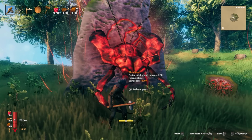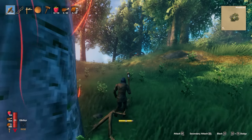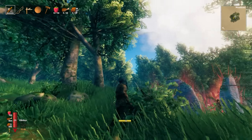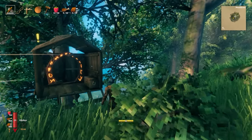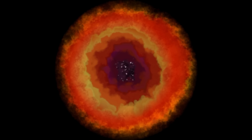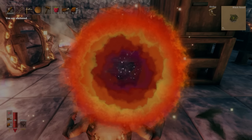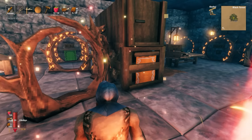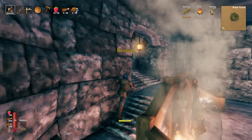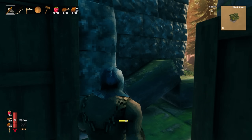We went through the Mistlands, which is the latest update for the PC version - we have that. You literally have all access to the game. It runs beautifully. Look at this, this is the Xbox version. The only thing I will say is that I've seen a little bit of framerate drops when you get to a big built area. If you have an area that you've built up a lot with tons of pieces everywhere, the framerate's going to dip a little bit as it's loading in everything. But overall, this is a really, really good version of Valheim.